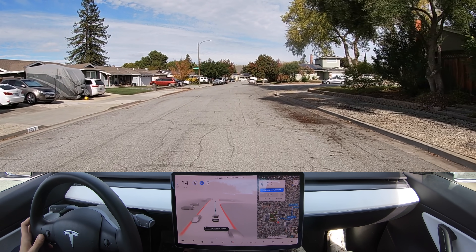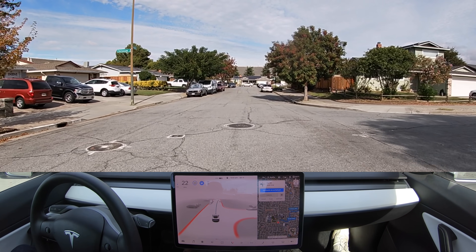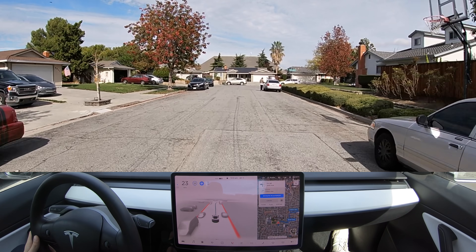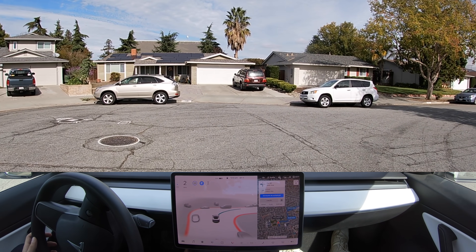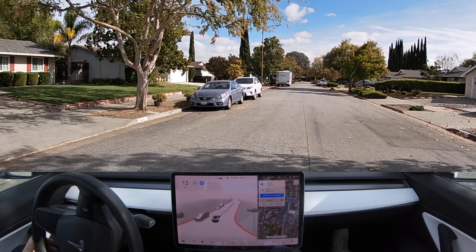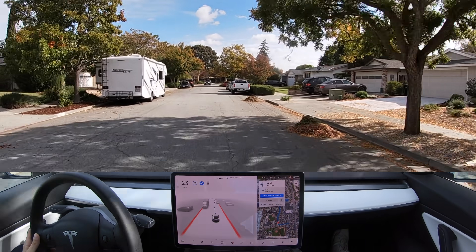Hello, welcome to another FSD beta video. Today we're on 10.4 — just our first impressions. We're going on a little test loop. There's an individual right in front of us; it's going a little left for him, now coming to a complete stop here in the middle of the cul-de-sac, and it went really wide. No one was around, but yeah, these are just our first impressions.